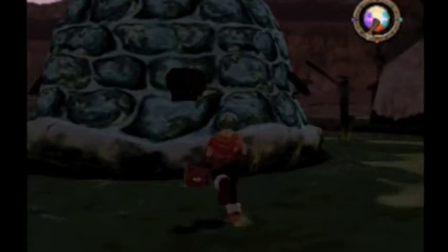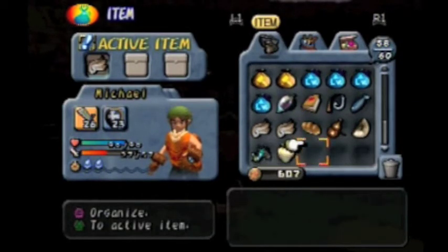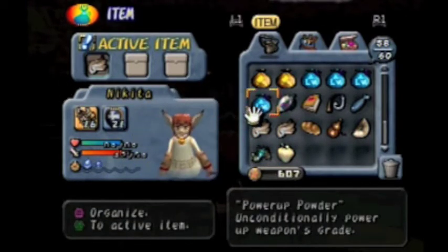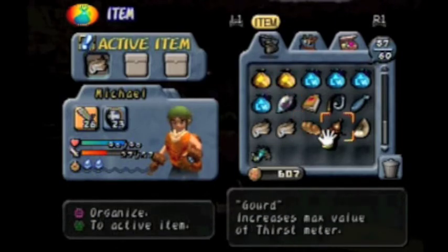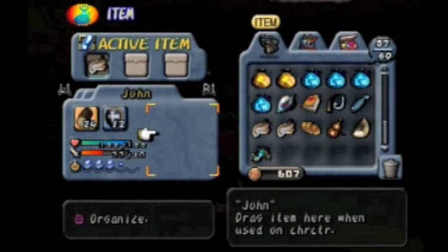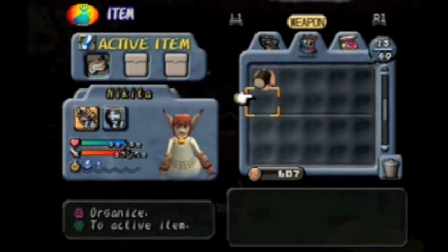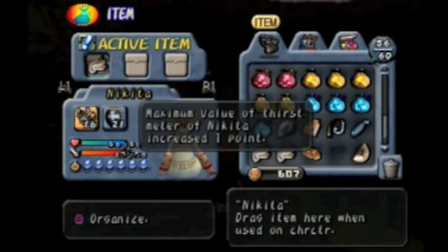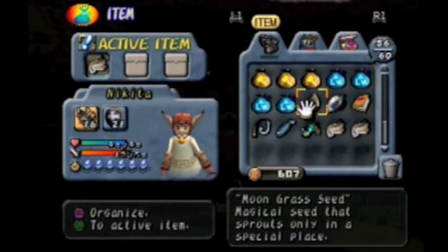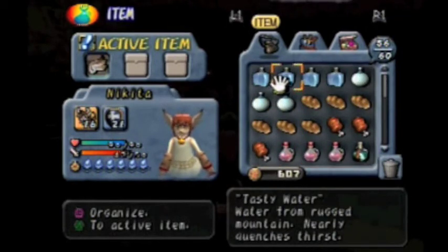Just a little bit of not loading there, nothing serious. We have that prickly that we can sell. This fruit of Eden that we can eat — that's the thing that puts up your health. Looks like Nikita needs it. And a gourd will put up our thirst — either John or Nikita needs it, so let's give it to Nikita. There's the moon grass seed, by the way. You can't do anything with it right now. What else do I need? I think that's it, really.